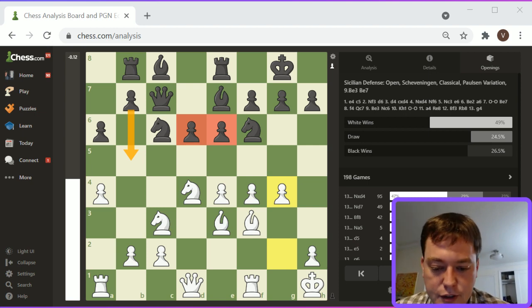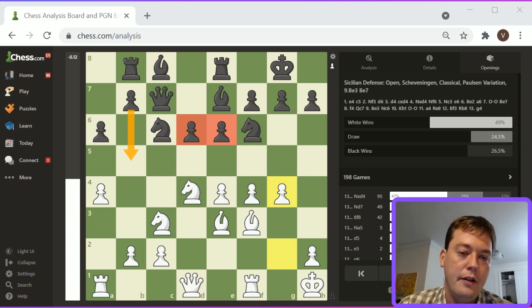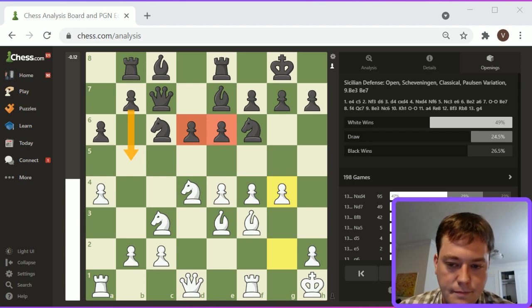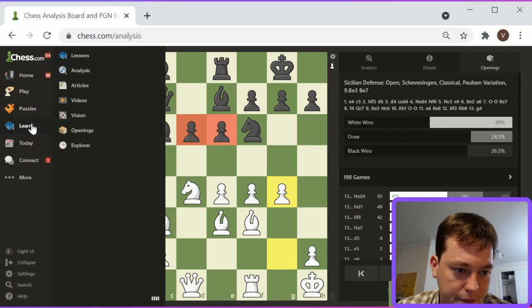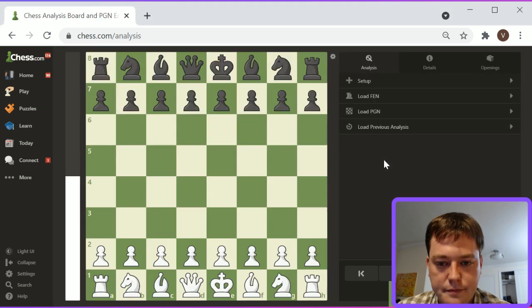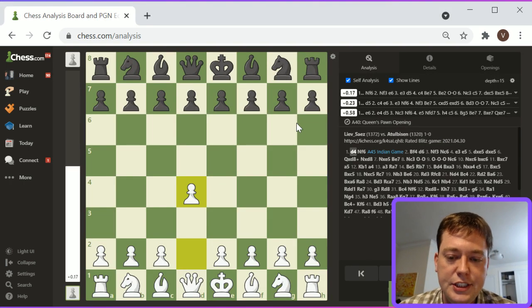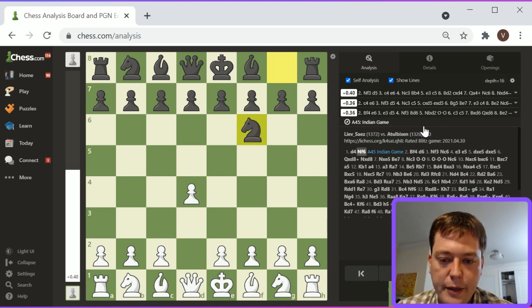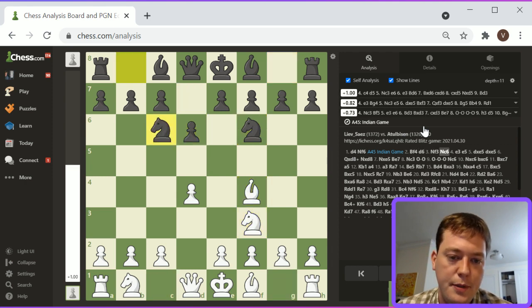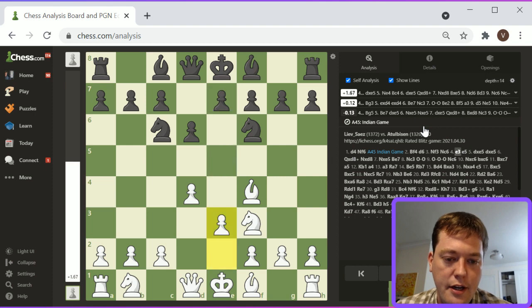The next game is from Liev Saez, who is playing White. This is an Indian game — a standard Indian position with D6, G6, and Knight F6. This is an aggressive way for Black to play, with a really early push of E5.